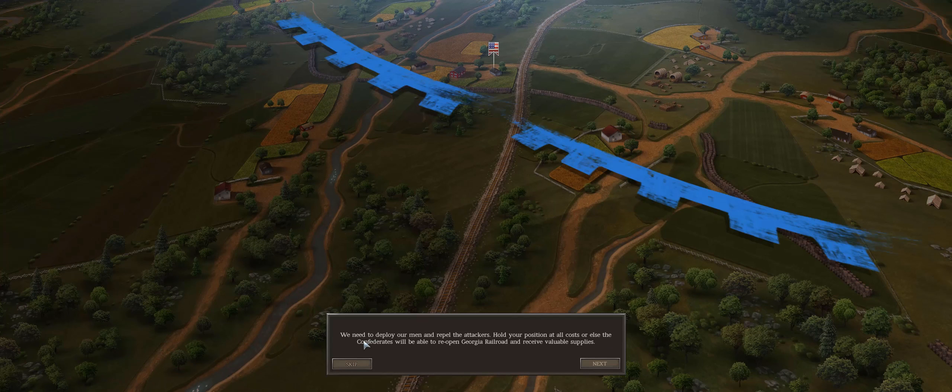We need to deploy our men to repel the attackers and hold our position, or else the Confederates would be able to reopen the Georgia Railroad and receive valuable supplies.